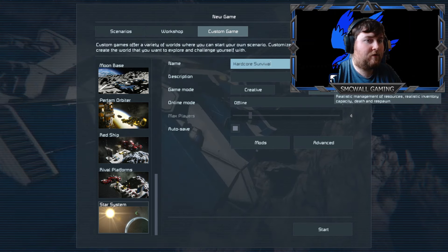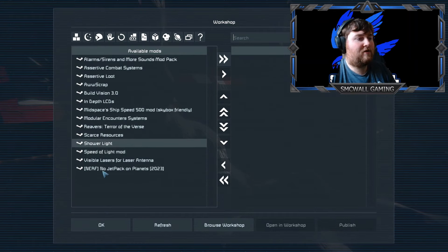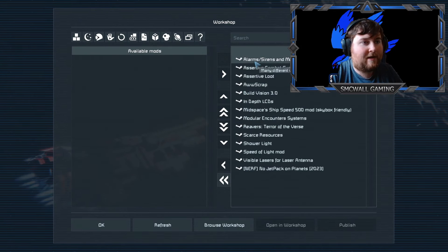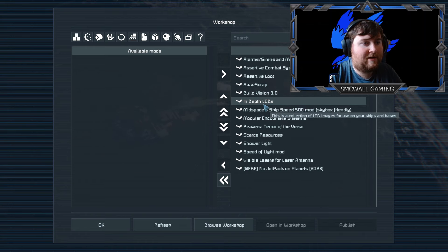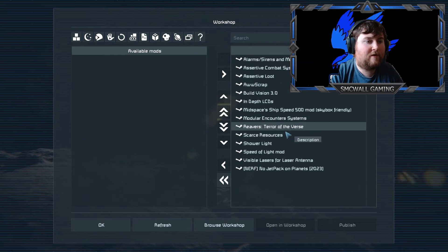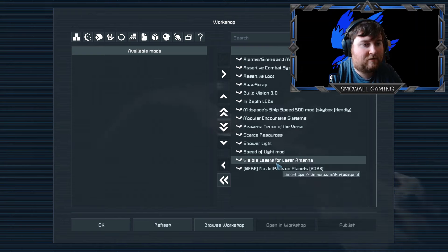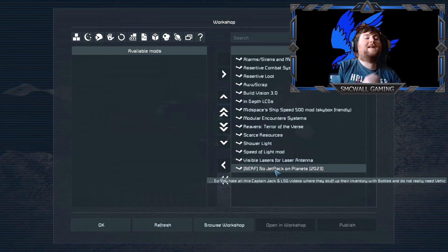So it's going to be survival, offline mode, auto save, mods. Here are all the mods we're going to be taking: more alarms and sirens, sort of combat systems, sort of loot all scrap, build vision 3, in-depth LCDs, midspace ship speed 500 mod, modular encounter systems, reverse, tower of the verse, scarce resources, shower light, speed of light mod, visible lasers for laser antenna, and the nerf for no jetpack on planet.